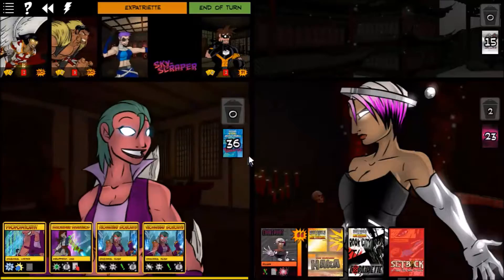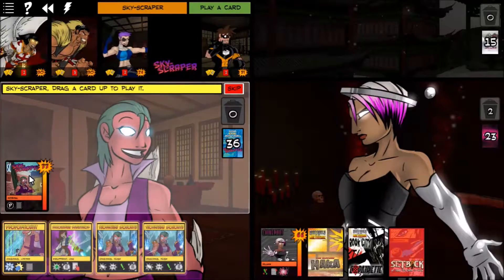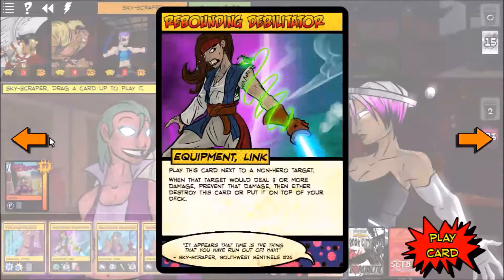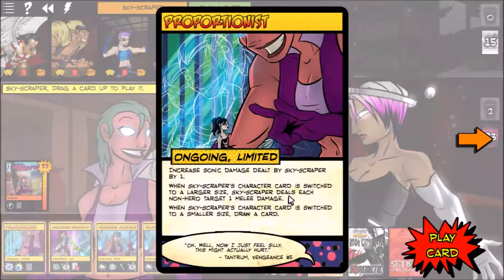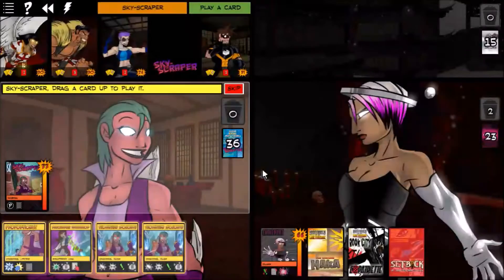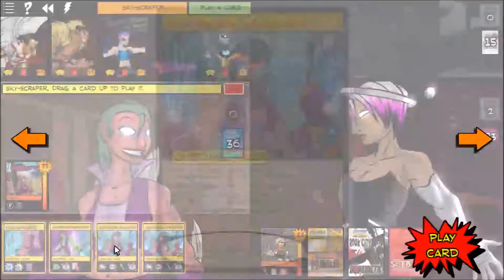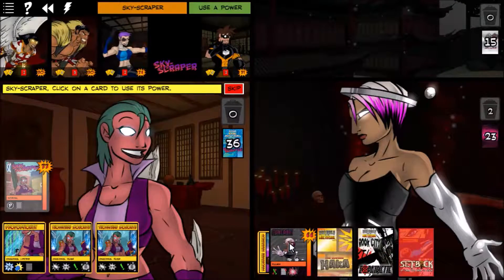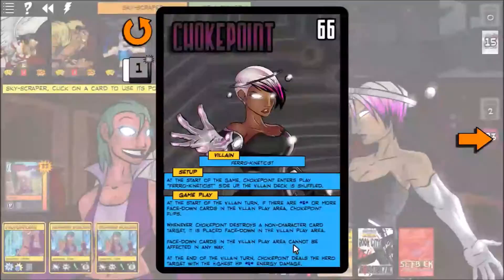Alright, Skyscraper — one of my new favorites. She's a Proportionist. Rebounding Debilitator: play this card next to a non-hero target, whenever that target would do three or more damage, prevent that... actually that is pretty good. Better than Monolith. We'll play that — it goes on Choke Point so the next time she does damage she does quite a bit.